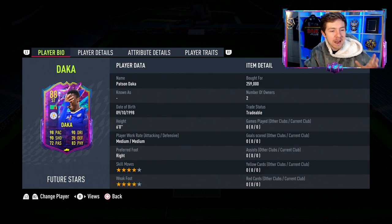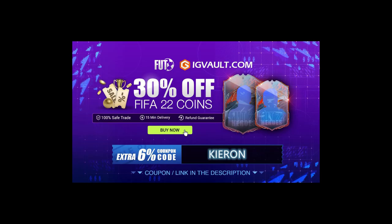It still looks like a very good card and obviously we're going to try it out today, and because I've used both I can give a good comparison. If you need some coins to improve your Ultimate Team, the cheapest place to get them is at IG Vault - there's a link in the description. If you use the code Kieran at checkout, you'll get yourself an even bigger discount off your order.